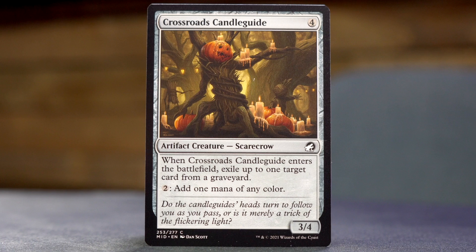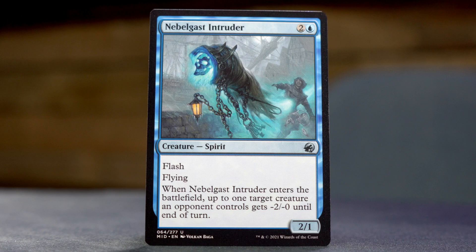Wait, this isn't blue — Crossroads Candle Guide. Four mana for a 3/4 Scarecrow. ETB exile up to one target card from a graveyard, and for two mana add one mana of any color — so it could generate blue, so I guess we're giving it a pass. A second Nebelgast Intruder. That's three uncommons so far — interesting that it's a duplicate.